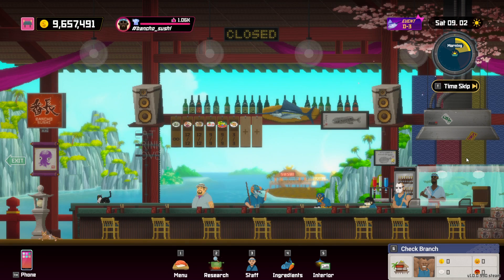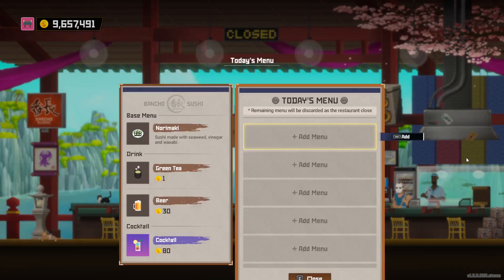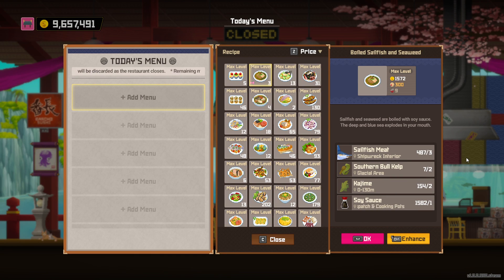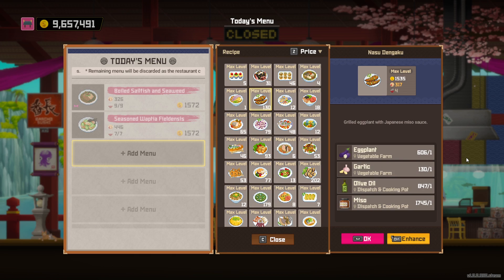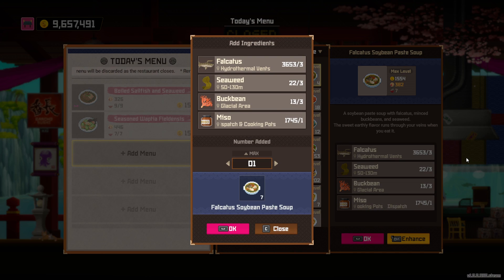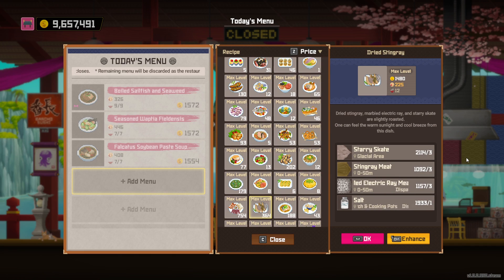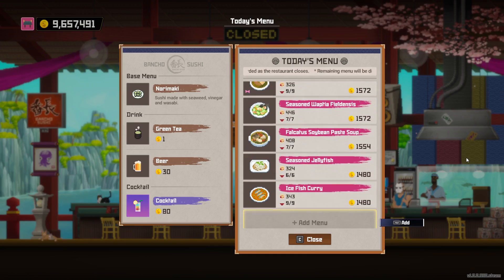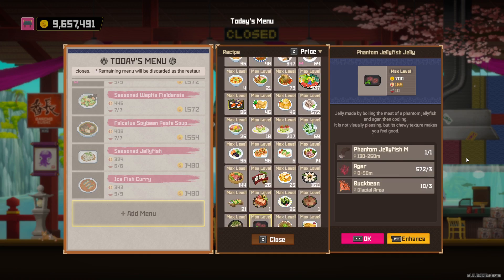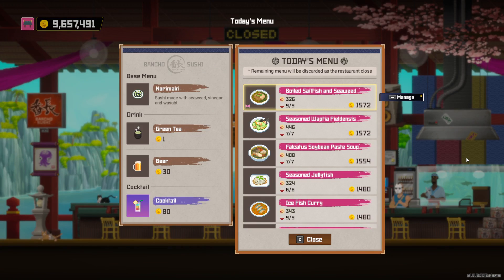I'm going to load the game and put on the best party dishes in the menu so you can see them. Look how bad my farm is now that I don't care about it. Let's put on all the best dishes for the parties. This is a good party dish. This is the best party dish. That's three of them. Put on seasoned jellyfish next - and ice fish curry - and that rice bowl. As you can see, those behind me are the best dishes for each respective party. These are the dishes you want, if you can afford them.